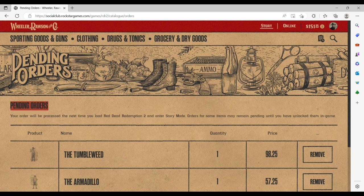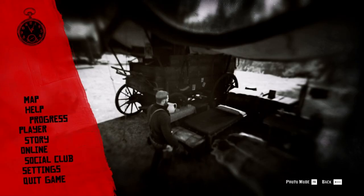In the center you can see we have pending orders. If we go back to the game we can't have them right now, because it tells us how to activate the outfits: the next time you load Red Dead Redemption 2 and enter story mode. So we want to quit our current game.